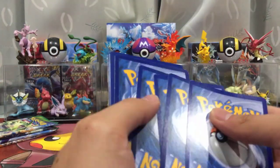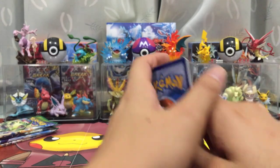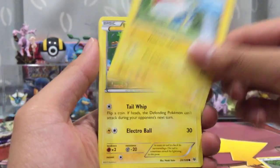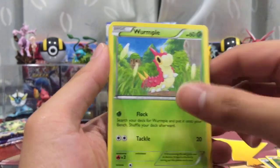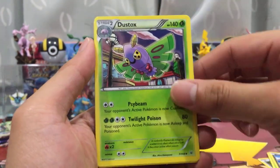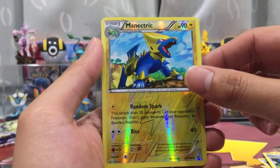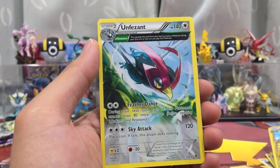One EX only so far. Pack fourteen: Dunsprace, Gothita, Pikachu, Wumpu, Bagon, Dustox, Firo, Unfezant, Reverse Holo Manetric, and an Unfezant.